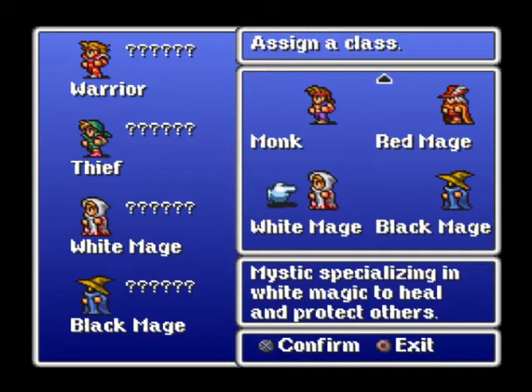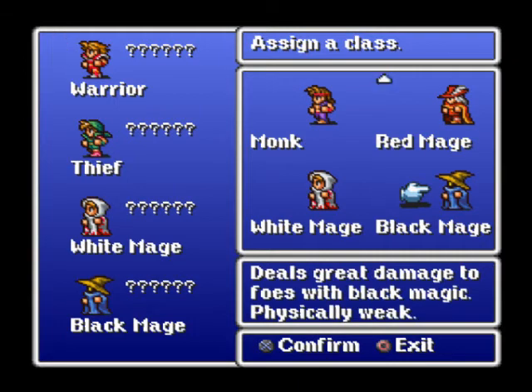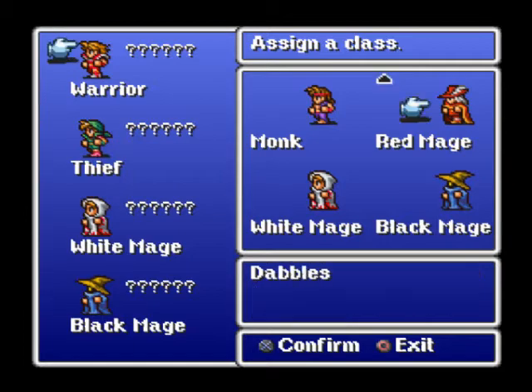Here's the White Mage. He specializes in white magic to heal and protect others. If you're doing a first-time run-through of the game, I recommend you have a White Mage in your party, because they're very useful and they can heal your entire party early on. Black Mages are really good, but I wouldn't recommend more than one of them — especially a 4 Black Mage party, because that is ridonkulous. They hit really hard with their spells, and they're good support too.